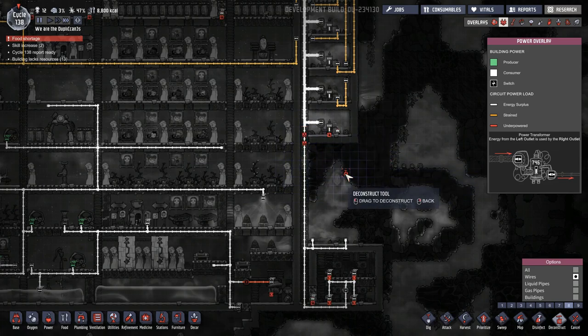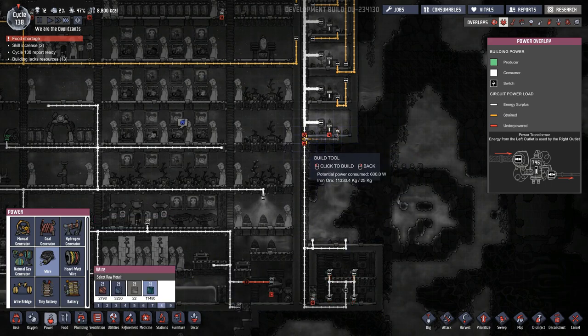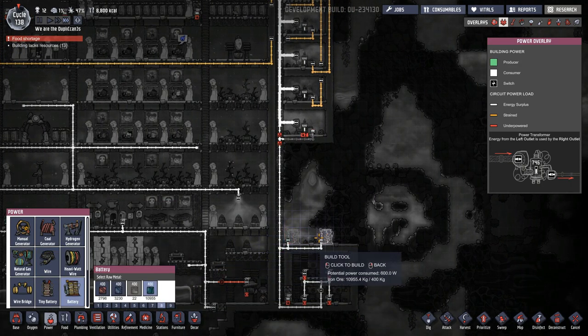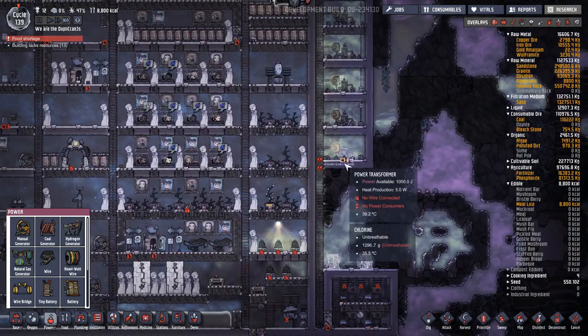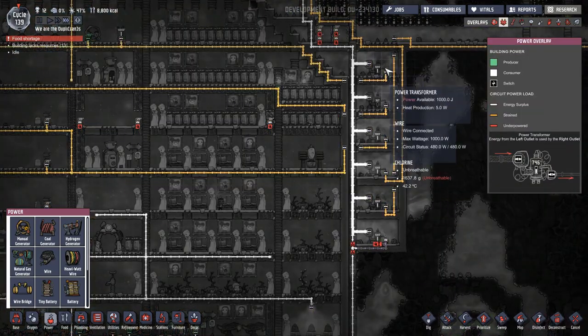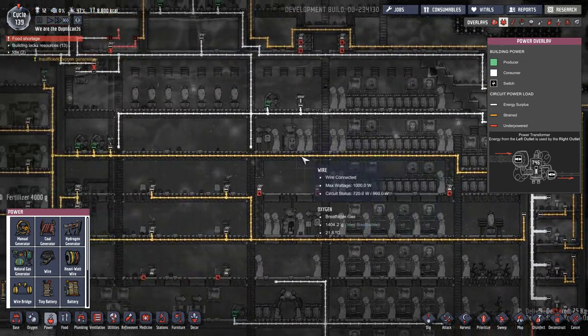We're going to destroy that, and instead pull the wire down like this. Then we'll do one, two batteries there like that. This should fix all of our problems right here — I don't know how I didn't see it sooner. These transformers — most of them are doing okay keeping up. This one's struggling a little bit — I'm pretty sure that one's the tepidizer. No, that one's the fertilizer maker.